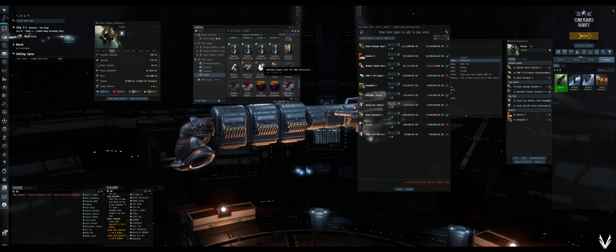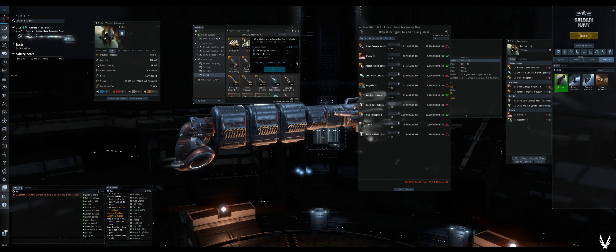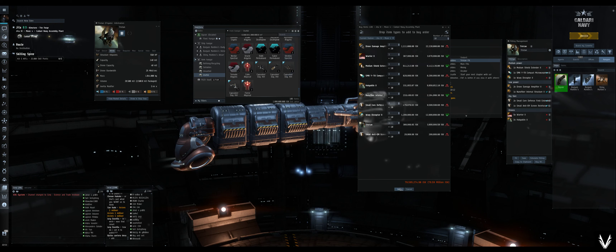I do have 39 Warrior IIs already, so might as well just use those. I've got 39 — we'll put those in here, we'll buy 10 more, and then we'll have to buy one separately. By doing that I've saved myself like 10 to 12 million ISK. I may have drone damage amplifiers — no, got a lot of ammo. Doesn't look like we've got the fittings, but that's fine, so I'll buy those.